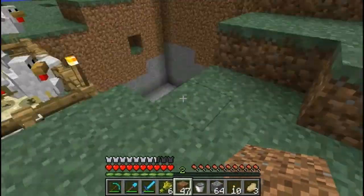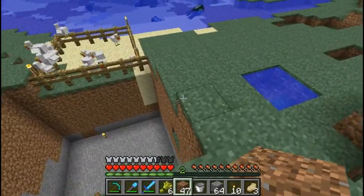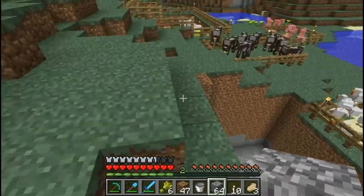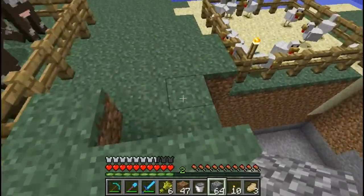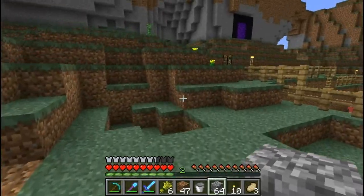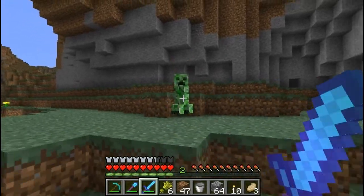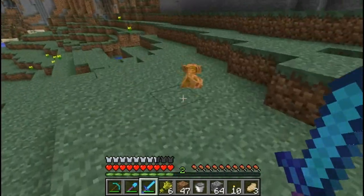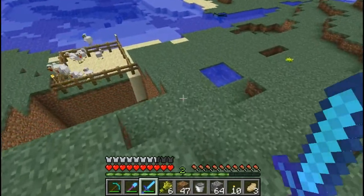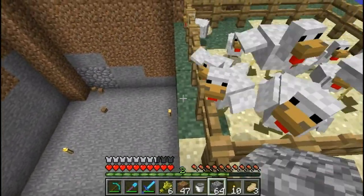I'm back. So we got the hole. I'm going to get rid of this creeper before things happen. Double hit — it's a sharpness sword too. Oh, I like this sword so much.